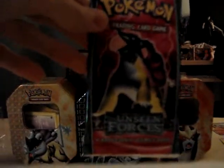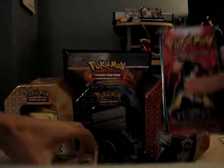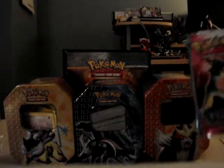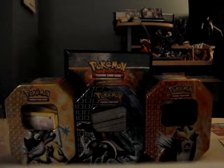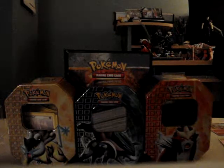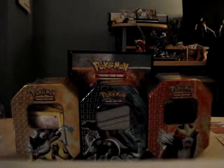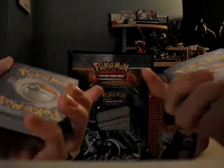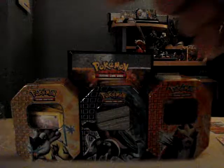Yep, there it is - Unseen Forces! I've had such good luck finding these. If you watched my other video, I got an Unseen Forces pack in a two-pack blister and I got Ho-Oh EX - that was so awesome. Let's hope I get Lugia EX out of this. Coin - get out of here. The two decks I will be keeping sealed. Latios deck - Latios and Latios. They are sealed, and the main attraction: Unseen Forces. Okay, let's do this.